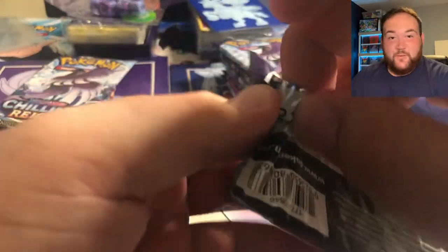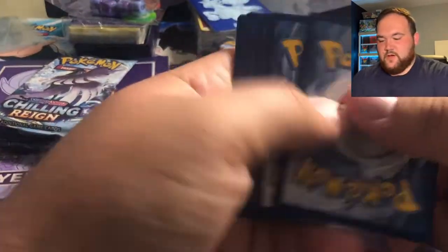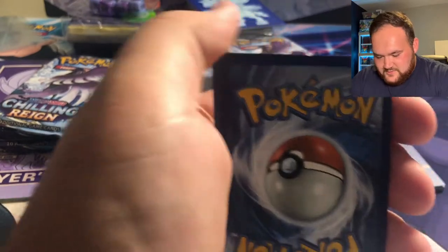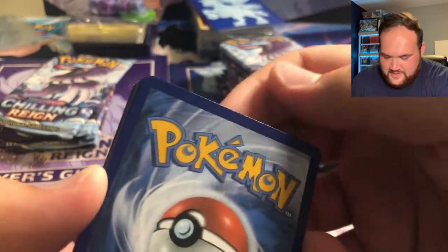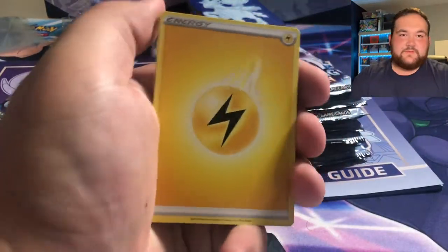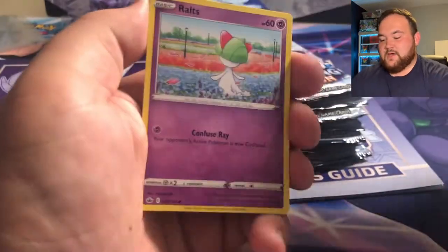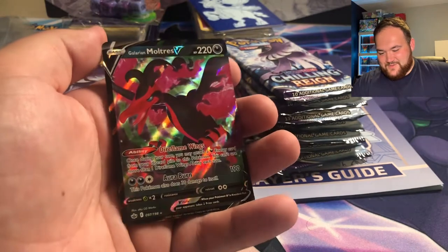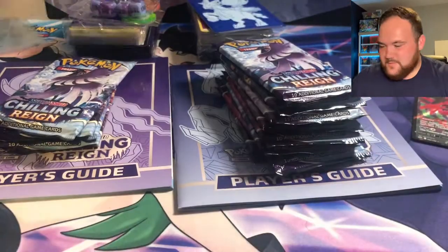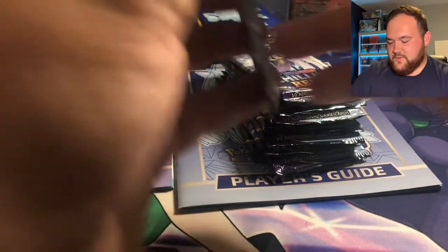That's our first white code out of eight packs in the Shadow Rider Elite Trainer Box. Let's see if we have some luck — oh my goodness, what is that? Look at the top of this card! I'm just kidding. We got a Galarian Moltres V — it is a hit, technically. Let me sleeve that up. Boom — Galarian Moltres V for our first hit of the night!